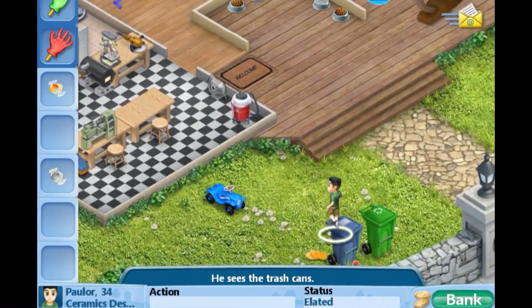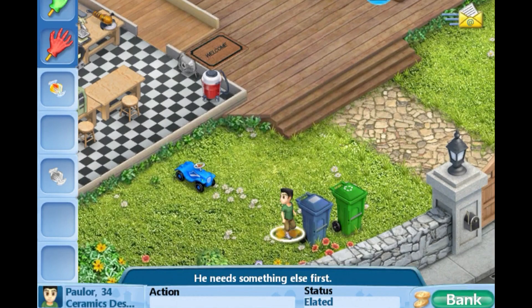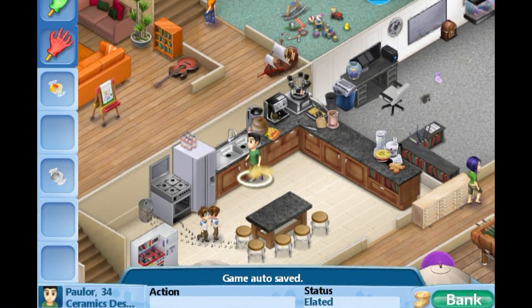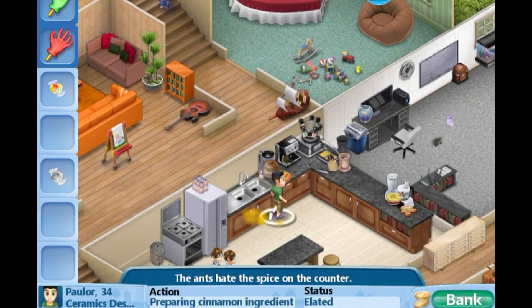Oh, he was working on something else. Yeah, you're supposed to drag one of your sims — okay, not sure how you do this exactly. But okay, there he goes to prepare the cinnamon ingredients.